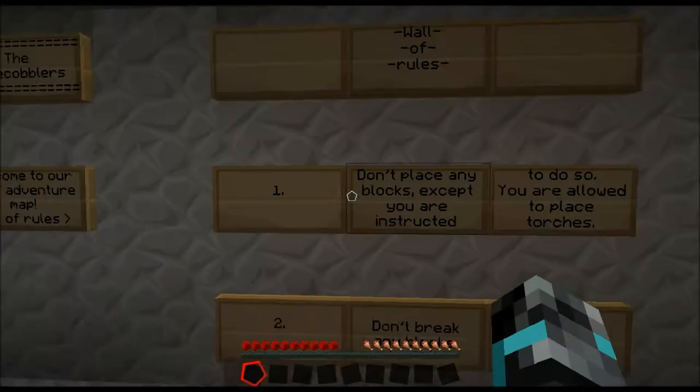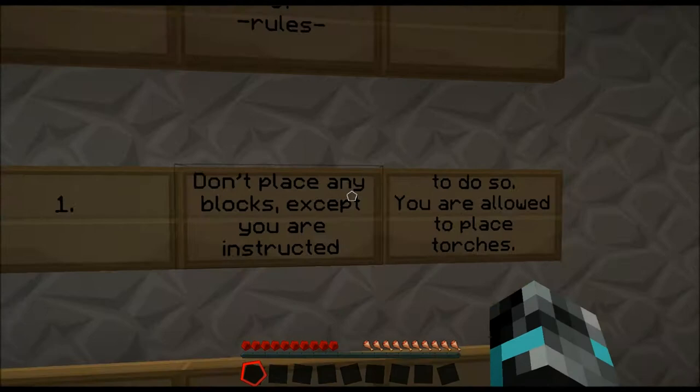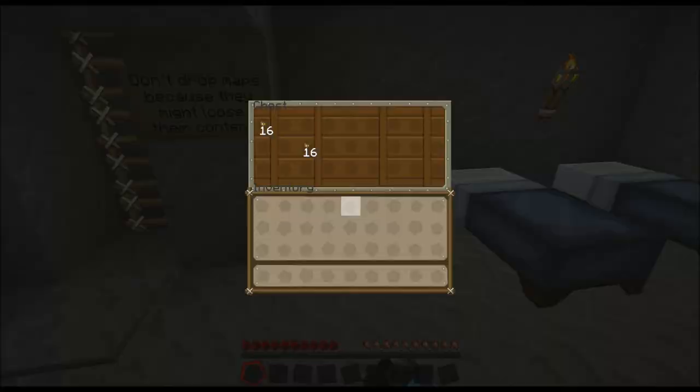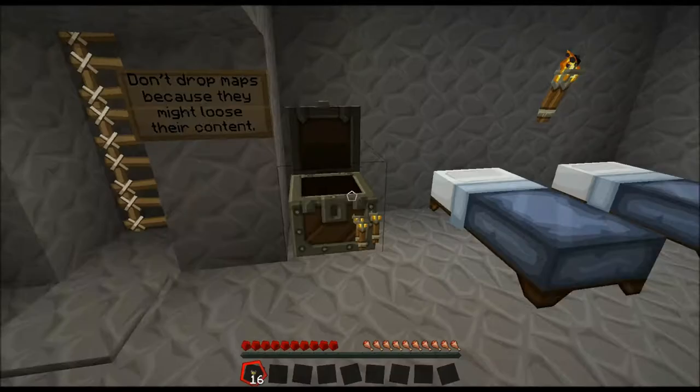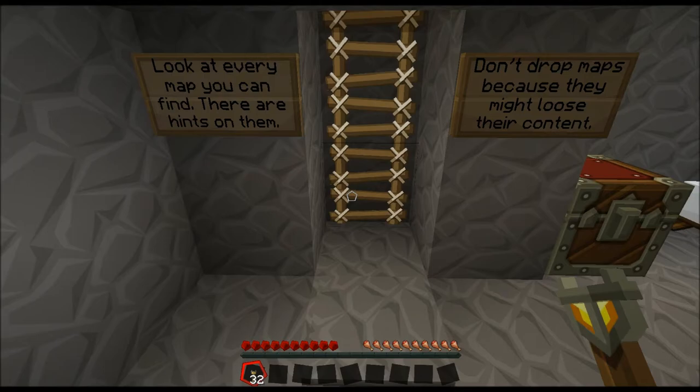Welcome to our first adventure map, Wall of Rules. It's the first one so it might not be that good. Don't place any blocks except you are instructed to do so — ah, that's torches. You're allowed to place torches. Don't break blocks, play on peaceful, don't swim in the sea, have fun. Just torches — I took half. Look at every map you can find, there are hints on them. Don't drop maps because they might lose their content.